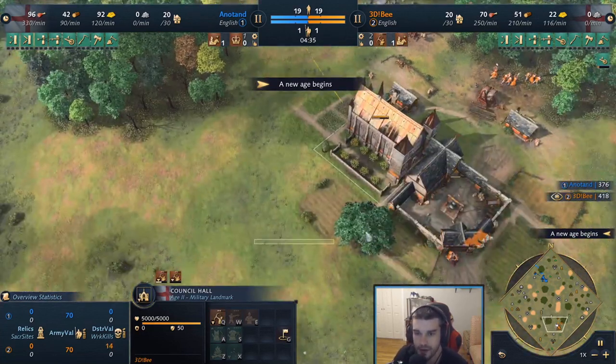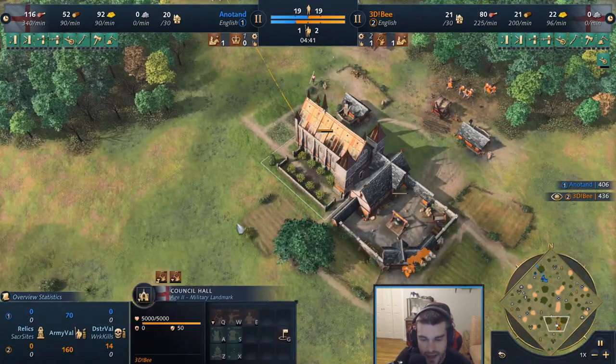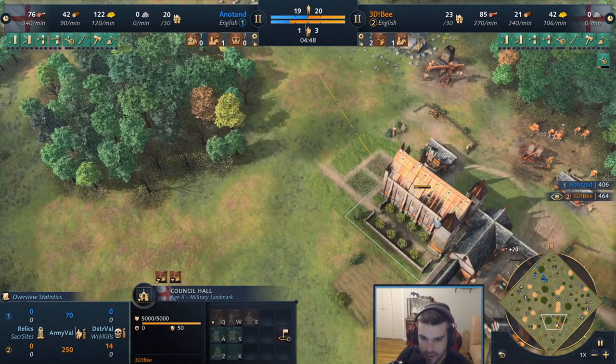Council hall has finished for 3db — immediately queues up three longbows. This is a lot of times what you'll see out of the English: you send three and kind of see what pressure there is and what response your opponent is going to make.